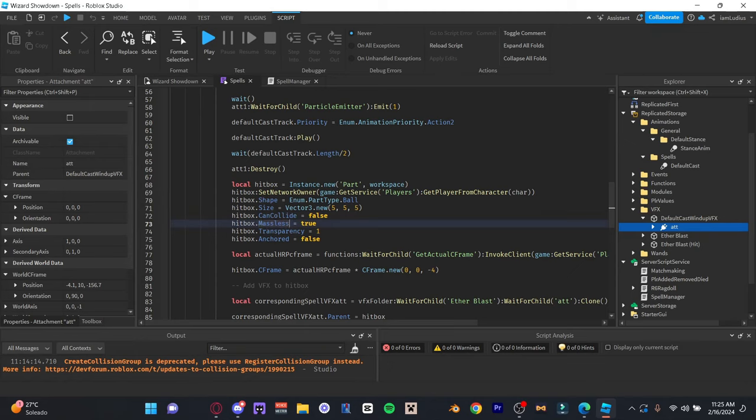Set Massless to true - if your hitbox is welded to a player in a combat system, it might add actual weight and slow down the character's movement or rotation. That's happened to me before. Set Transparency to one - you obviously don't want a visible hitbox. Set Anchored to false - if you're adding body velocity to a hitbox or welding it to a character, it's very important that Anchored is false. Make sure all of these properties are set correctly and you won't have issues with hitboxes.